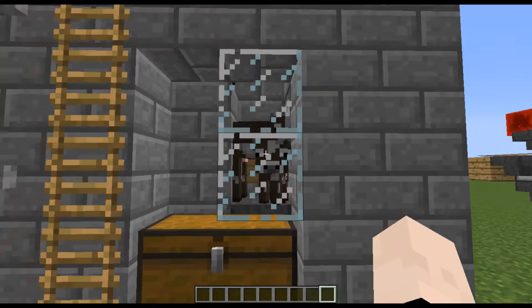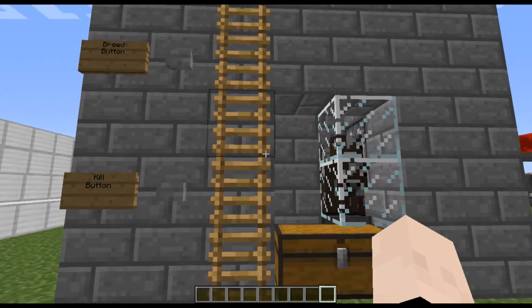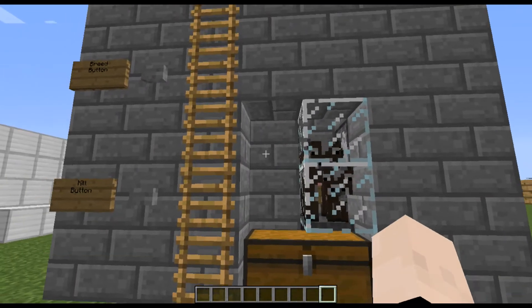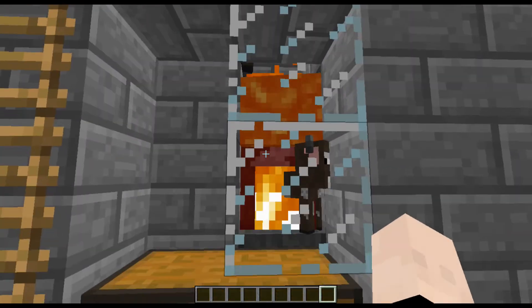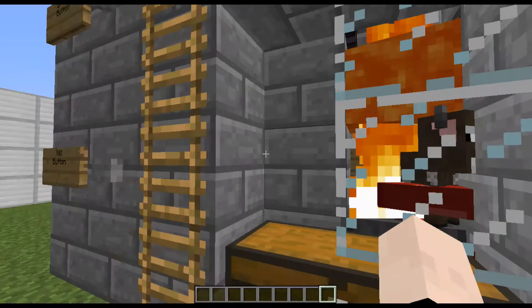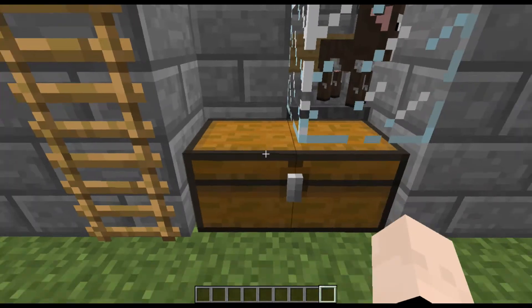So here we are in my flatlands world and this is the actual cow farm design that we are going to be building today. It's killy and it only kills the grown-ups, which is good. The little guys will stay safe until they can grow up and then we can kill them too.